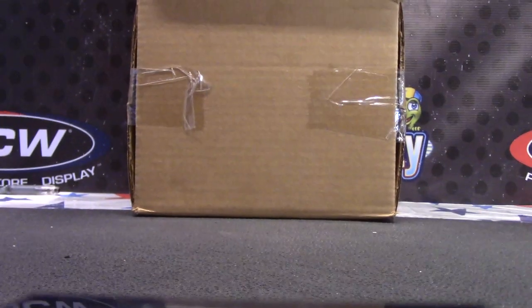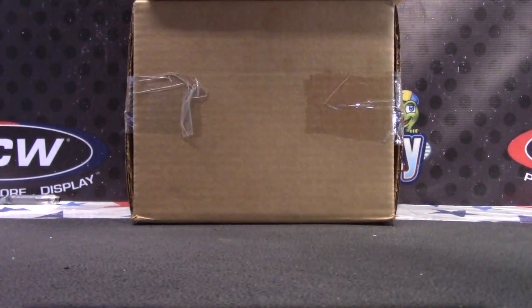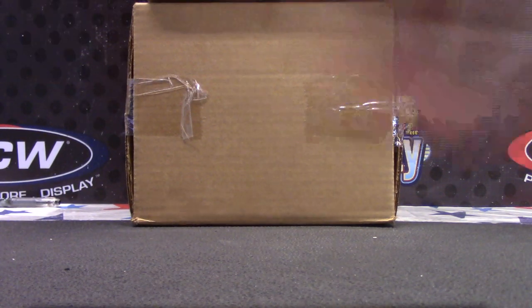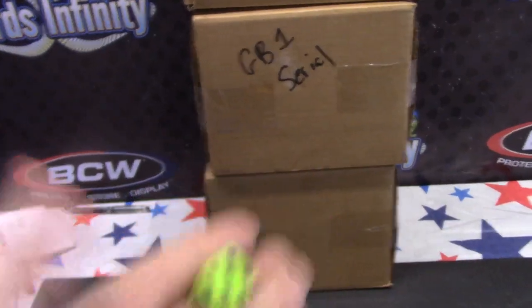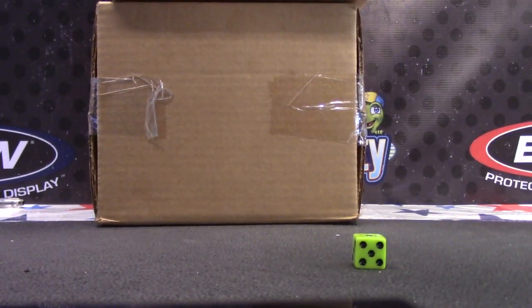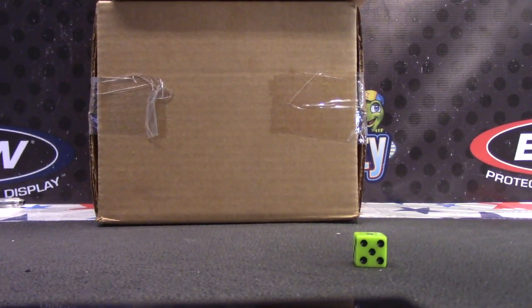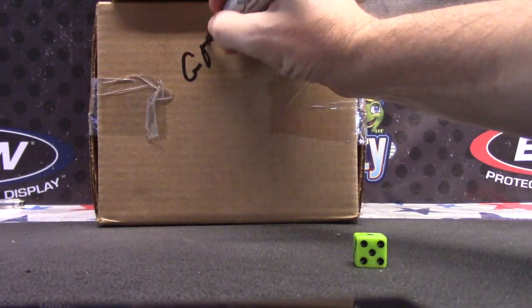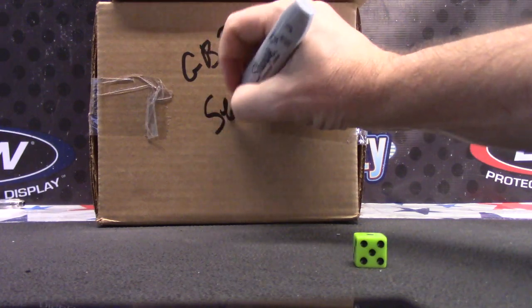This is for serial number GB1. There's two serials and one random team. One, two, three — top. Four, five, six — bottom. This is for teams. One top one. I'll just put random — random teams. And then by default, this will be GB2 serial.